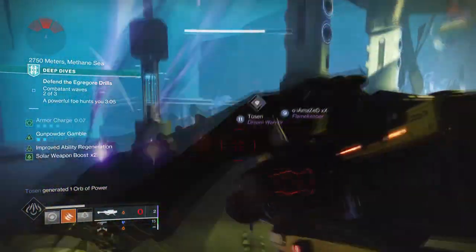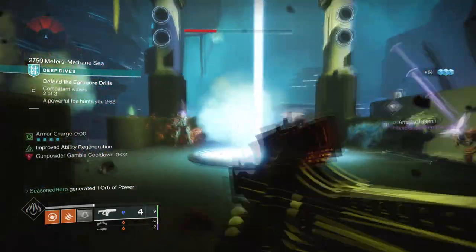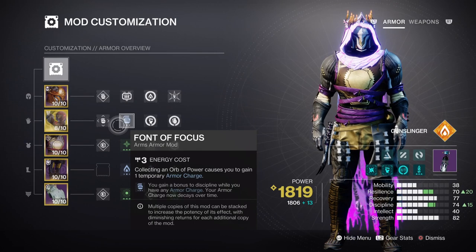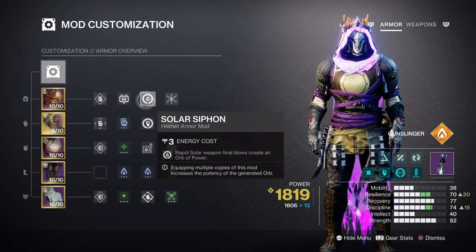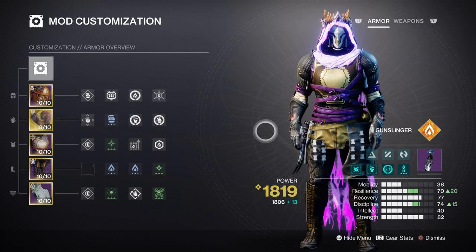For the mods and stats section, we're going to invest into Discipline and Strength as the main key stats, as these will help trigger Scorch and Ignition much faster. For Discipline, a tier 7 stat is recommended as we will be using the Font of Focus mod, which will boost our stat to tier 10 because of the extra plus 30 it provides towards our Discipline cooldown rate. As the build focuses on long range most of the time, creating Orbs of Power will be extremely helpful as long as you're using a Solar Siphon mod and the Powerful Attraction mod. Fusion grenades have a relatively low cooldown rate, and both Ember of Searing and Blistering can also give back grenade energy when we use our abilities effectively. A Strength at tier 8 is also a good stopping point, as Ember of Searing will also help get your melee back fast.